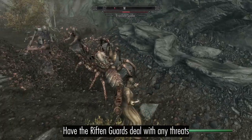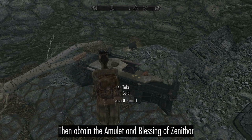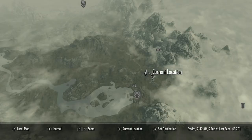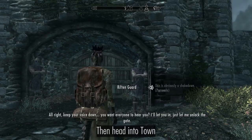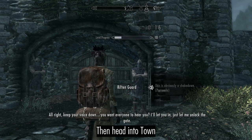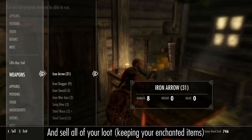Have the Riften Guard deal with any threats. Then obtain the Amulet and Blessing of Mara. Start picking Scaly Pholiota, then enter the city, spare a Septim, and sell off your loot.